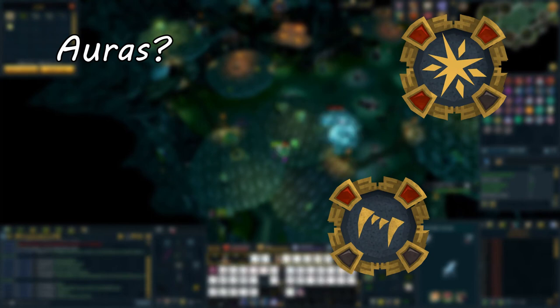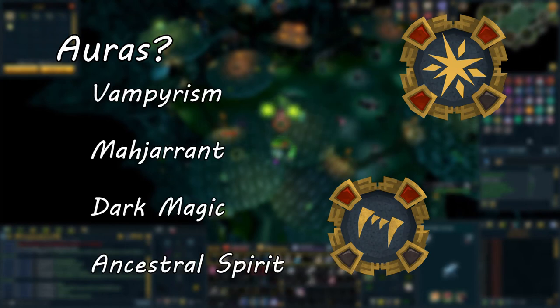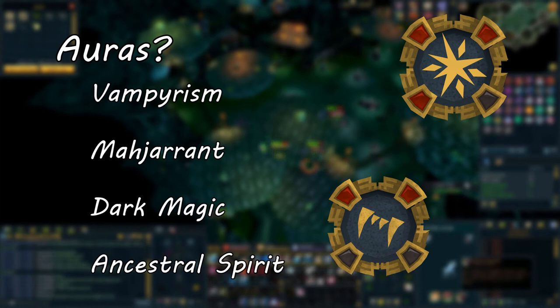The final thing is Auras. In this video, I will not be using any auras to show you how this method works without needing them. You are free to use whatever auras you have. I suggest Vampirism Aura to heal yourself, Maniacal, Dark Magic, or Ancestral Spirit Auras to increase your kills per hour.